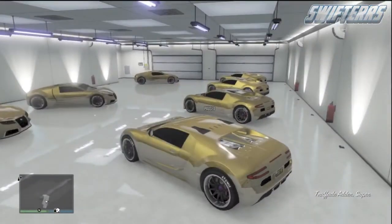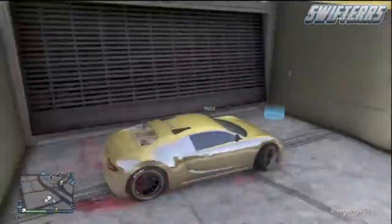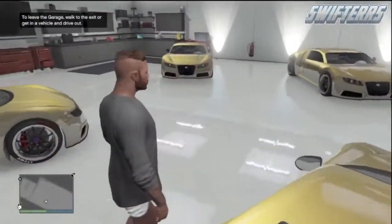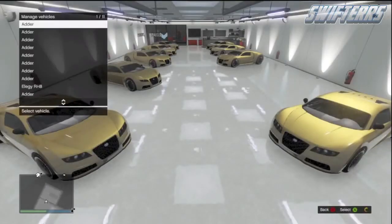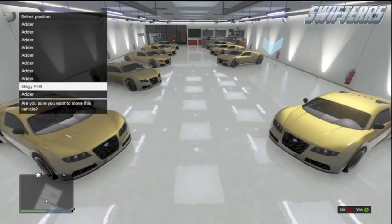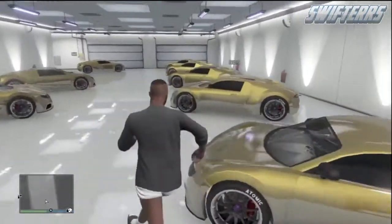From here, get back inside of the vehicle that has your friend inside and drive it outside of your garage. Once you're outside, immediately turn around and go back inside of the garage. Then make your way to the Garage Management tab a second time, select the vehicle your friend is sitting in, and replace it with the other Elegy RH8 that has not yet been spawned in. As you can see, the Adder is not actually going to be spawned in when you duplicate it for the second Elegy RH8.